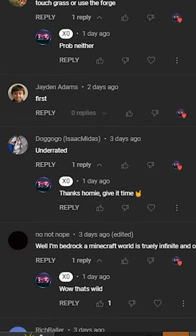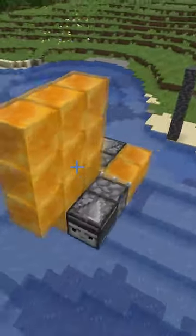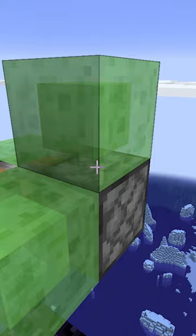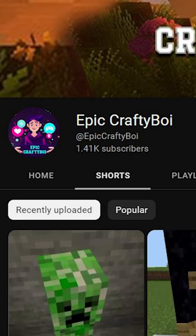I was reading comments and someone told me I should create a TNT dropper for the flying machine. Obviously, it would have to be separate because a piston can only carry 15 blocks. So I teleported 300 blocks in front of the flying machine and started building. I have never used redstone before, so I looked up a video by the MLA format approved author, Epic Crafty Boy.